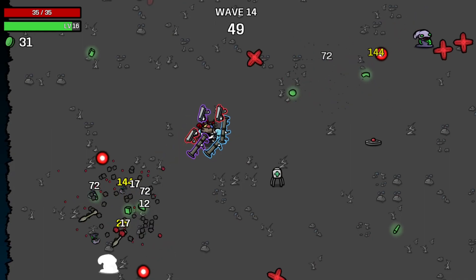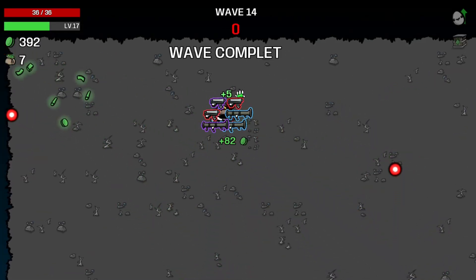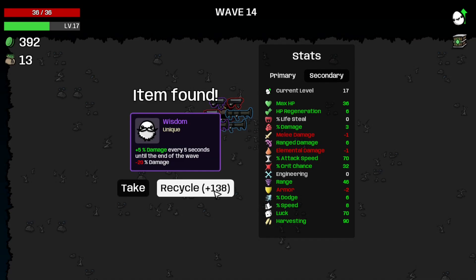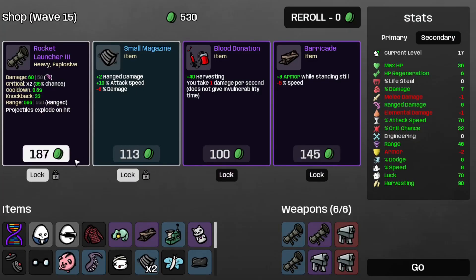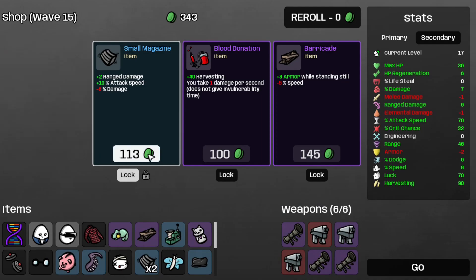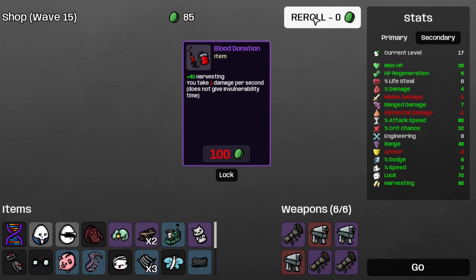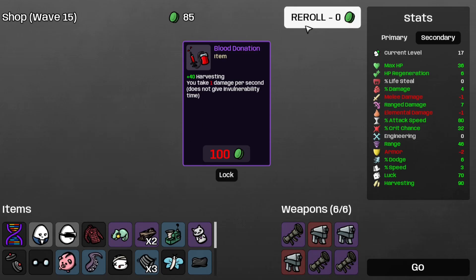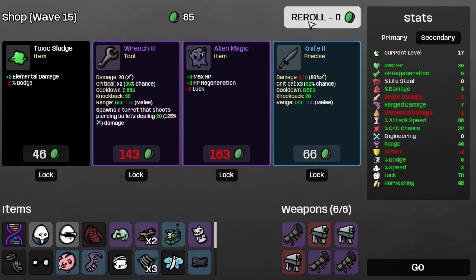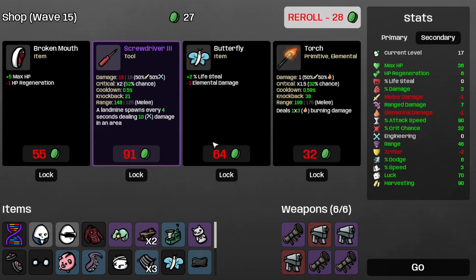3 SMGs and 3 rocket launchers should be nice for crowd control and plain DPS. Wave 14 completed. Take the wisdom, more damage, and the Rocket Launcher 3. Take the Small Magazine, take the Barricade — that's our second one, so it's now plus 16 armor when standing still. Since we have the Soldier with us, that would be quite helpful. Reroll, take the Copy, reroll, and now I'm broke.